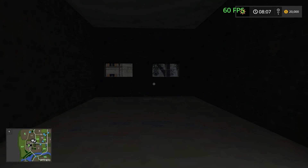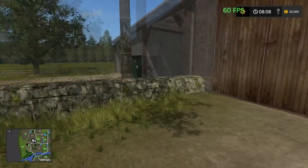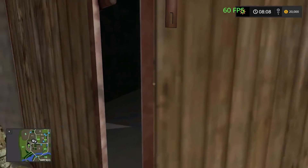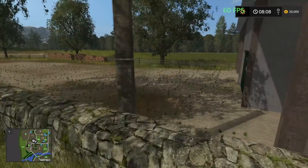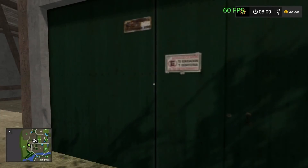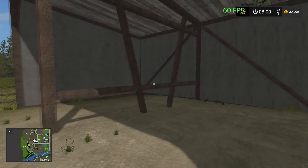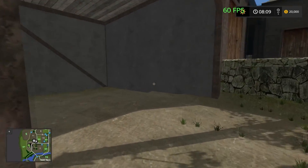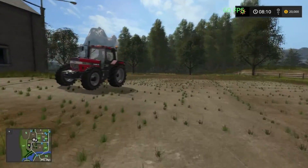I think this door here opens — it does, so you could probably put a tractor or something in there. I think this one opens as well. Like I said, there's nothing in there at the moment but you can store equipment. Another little bay just here — no, that one doesn't open. So yeah, this is where you put your placeables.